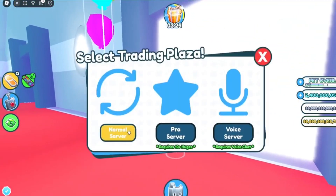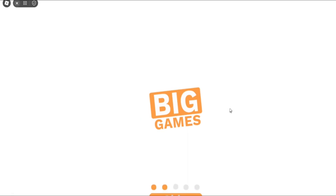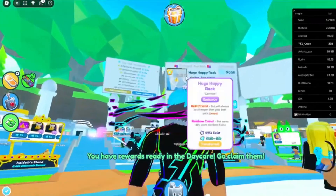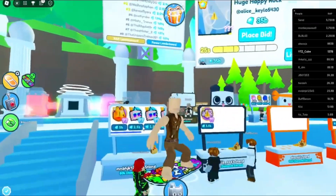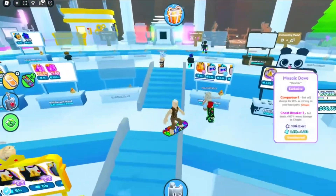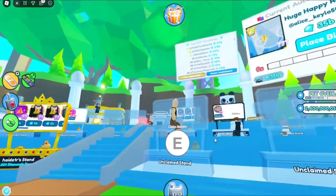The new update is coming soon. My next video will hopefully be me preparing and spending all my coins for this update — spending gems on an event pet. I won't be here Saturday for the huge party event, so I'm going to do it today. The huge happy rocks are up for auction — why is everyone selling it for two and a half billion? I'm literally 100 million short. It's so annoying.